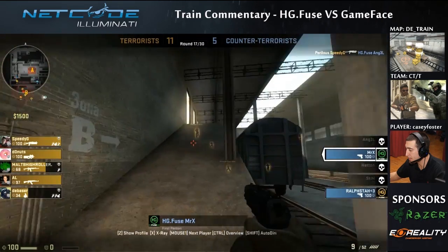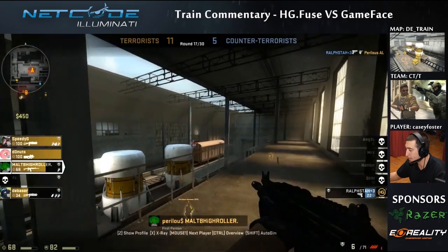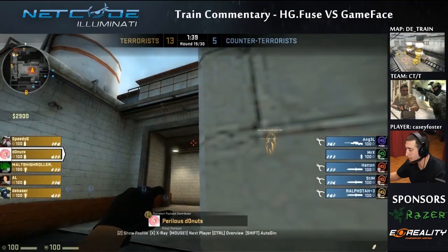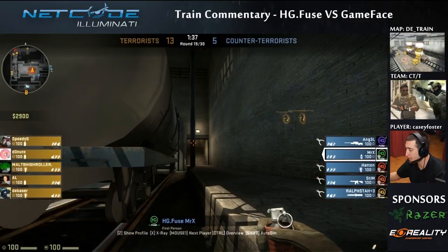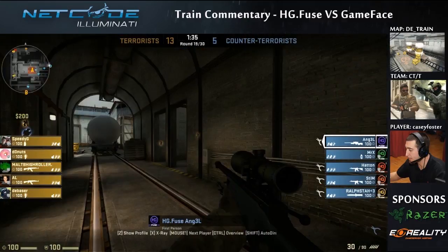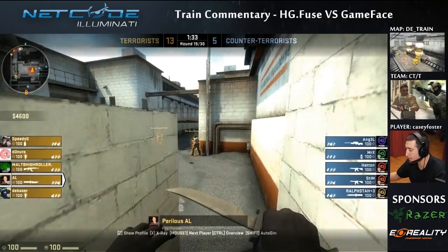They were able to get the bomb down pretty easily on a semi-buy, so some guys with low buy will be able to upgrade next round. This is the first gun round for Hatton Games on CT side. They've got one op at Ivy, one guy spotting feet inside, two guys outside. Pretty decent setup. The only weak spot I could see is them coming down ladder pretty easily — nobody to contest them there. But if there's a guy in heaven, they can do a lot of damage.